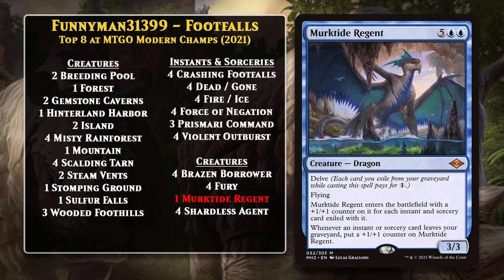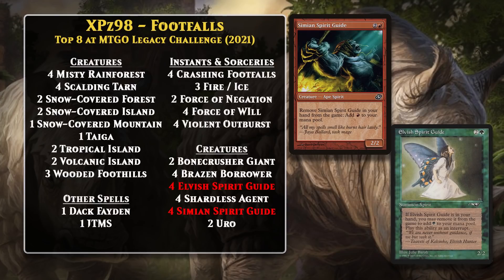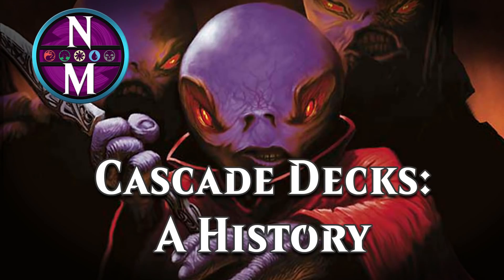There's also a version of Crashing Footfalls in Legacy. It hasn't found nearly as much consistent success, but it is worth looking at. This deck top-8'd the Magic Online Legacy Challenge in October, and you can see many of the same elements. The only major change is that the deck can do its stuff much faster — in particular, with the help of both Elvish and Simian Spirit Guide, you can get two Rhinos into play as early as turn one. Decks using Cascade for incredibly fast starts or for combos have left a large mark on the game across multiple formats. Living End especially has been a major player in Modern for a long period of time, and that looks like it's going to continue going forward. That's the history of the various Cascade decks that have left their mark on competitive Magic. Don't forget to vote on this week's poll in the Community tab, so that you can have a say in the topic for next week's video.